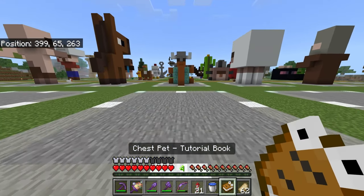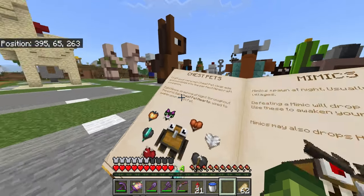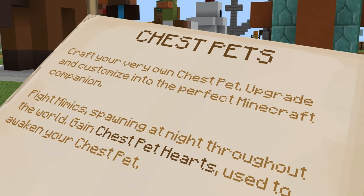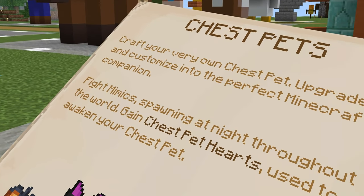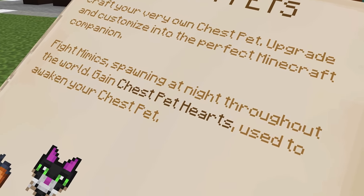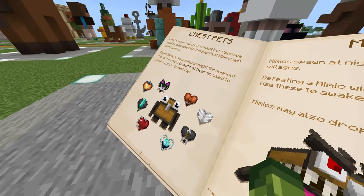When you load into the world for the very first time, you will end up with the Chess Pets tutorial. This is a book that you can place down. It says: craft your very own Chess Pets, upgrade and customize into the perfect Minecraft companion, fight mimics spawning at night throughout the world, and gain chest pet hearts used to awaken your Chess Pets. Here are all the types of hearts you are able to get.